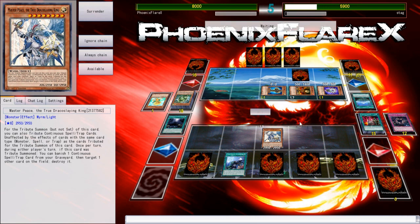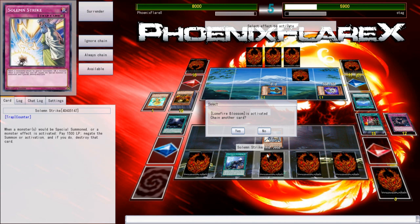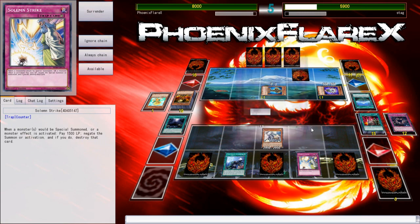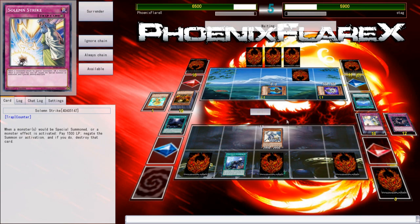Even just Lonefire Soul Charge by itself is typically just a huge board of super relevant things. Like, I was expecting to see Titanic Galaxy, Fel Grand, and something like an Omega or a Crystal Wing — I was expecting to see those. But instead I'm not seeing any of those, and that makes me kind of upset to a tiny degree. Because Lonefire Soul Charge is so powerful — it's one of the most powerful interactions in the game, even today.